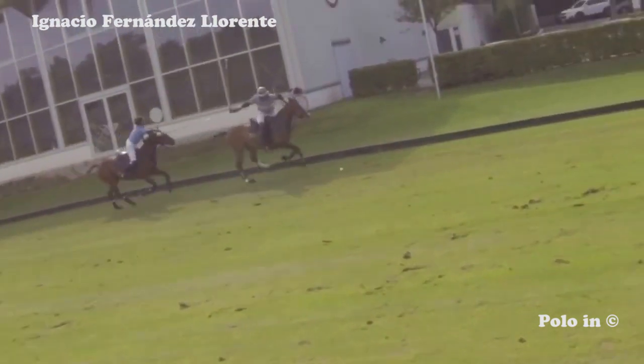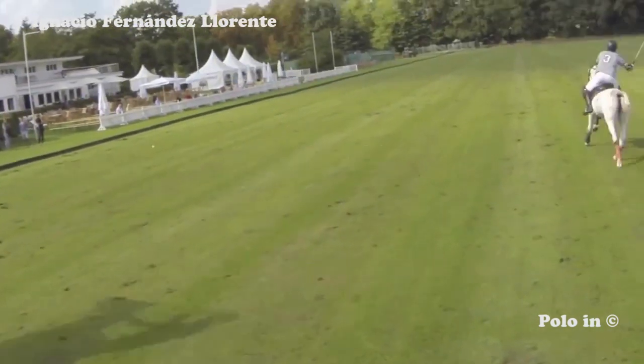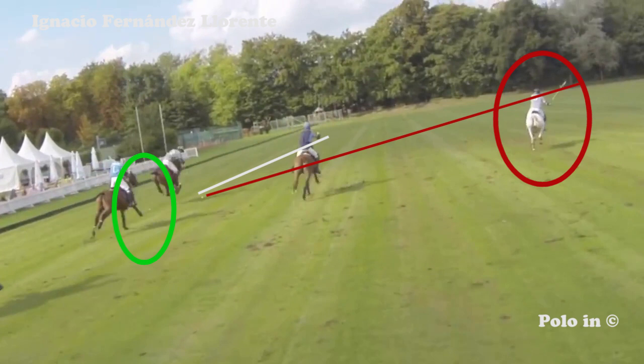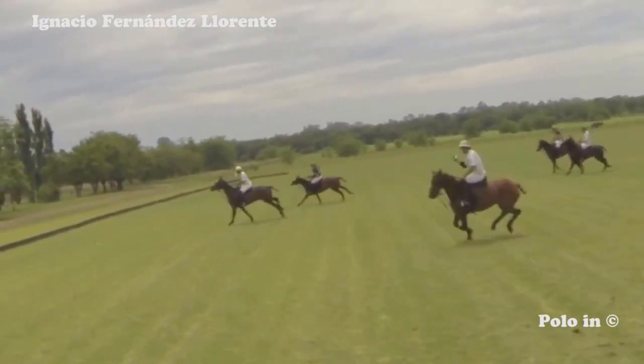Here again, the player starts accelerating and does an auto pass. And then all of a sudden he sees his teammate on the right hand side in the middle of the field, asking for a pass. But he cannot pass him the ball because he's parallel to him. Passing the ball to his teammate implies hitting the ball with a lot of speed and with a lot of angle, which is very difficult. The best thing would be to diminish his speed and go behind the player with the ball. But he continues to accelerate. The player with the ball tries to pass the ball to his teammate, but the pass, as it could be expected, is not strong enough. The conclusion is that both players took the wrong decision.